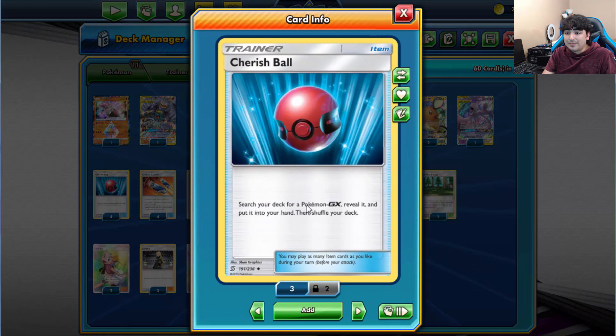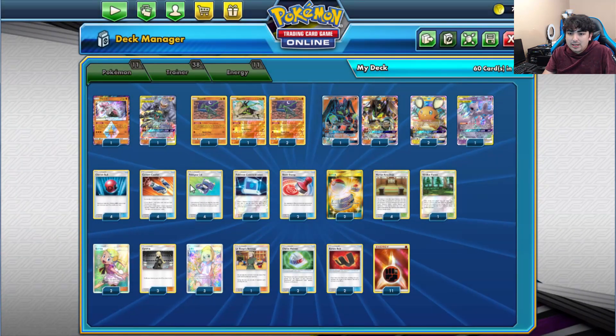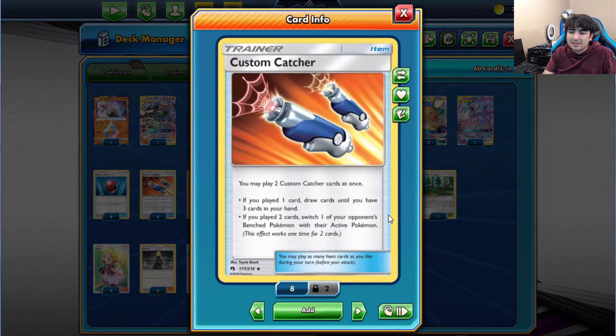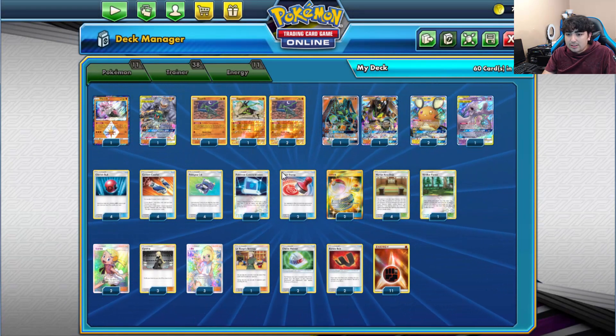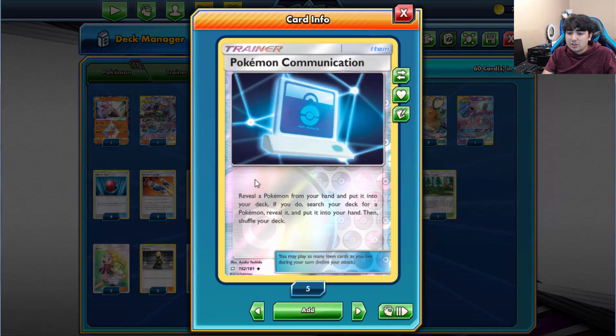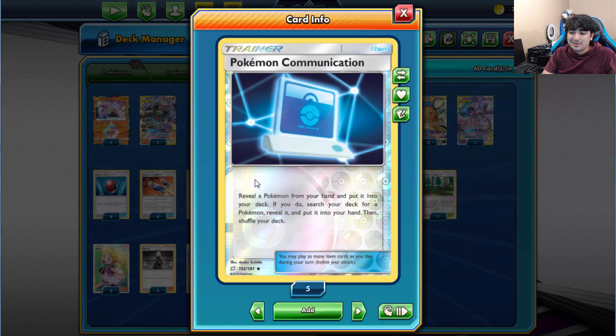For trainer cards, we have Cherish Ball — search your deck for a Pokemon GX and add it to your hand, no discard required. We're running 4 copies of Custom Catcher, which is too good — the second effect lets you bring out a benched Pokemon, and the first effect draws 3 when your hand is low. 4 copies of Pokegear to search for Supporters, and 4 copies of Pokemon Communication — our main ways of searching Pokemon.